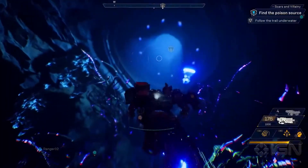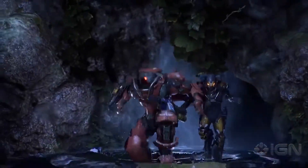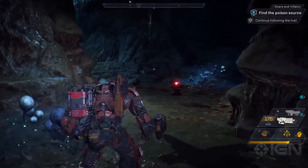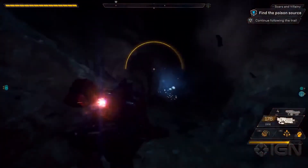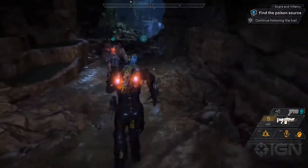Anthem is all about teamwork. This is a great opportunity to use all of our Javelin's abilities to complement one another to get through a tough enemy encounter. We can see here that the way ahead's been mined by the scars. The Colossus is just going to pull out its shield and run through it, clearing the mines for the rest of the squad.